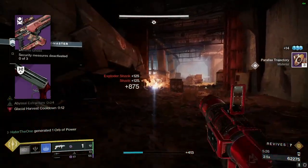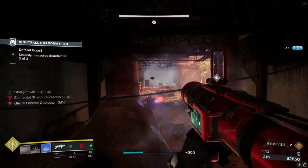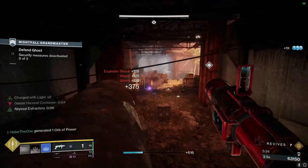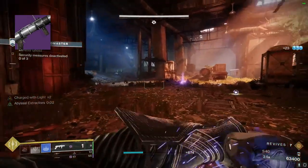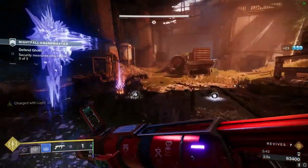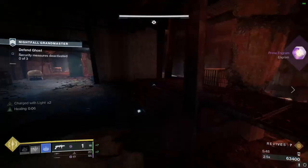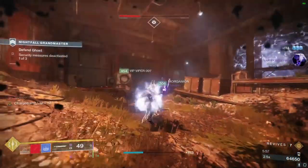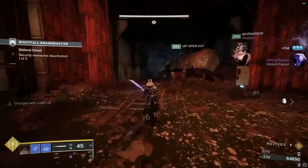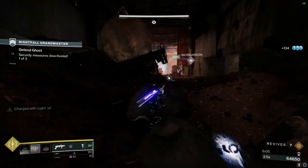As you can imagine, weapons like the Cartesian Coordinate, Wastelander, One Small Step, and Ignition Code become better than they already were. However, one weapon I did not list was the Deafening Whisper grenade launcher. That is because this weapon is already extremely good, synergizing with a lot of things in the current sandbox. But when rolled with Lead from Gold, it becomes one of — if not the most — broken mobbing tools we have in the entire game. In the background footage, I'm running a double special ammo loadout with Deafening Whisper in a GM-level Nightfall, shredding 1370 adds.